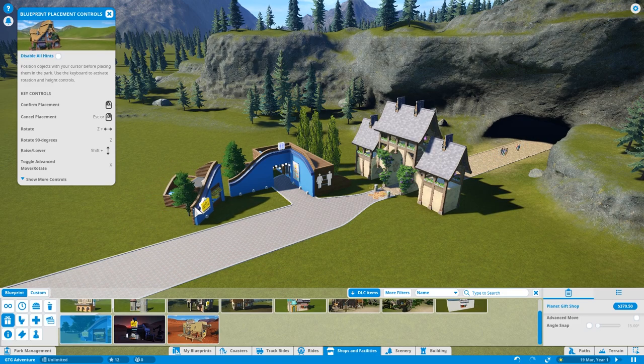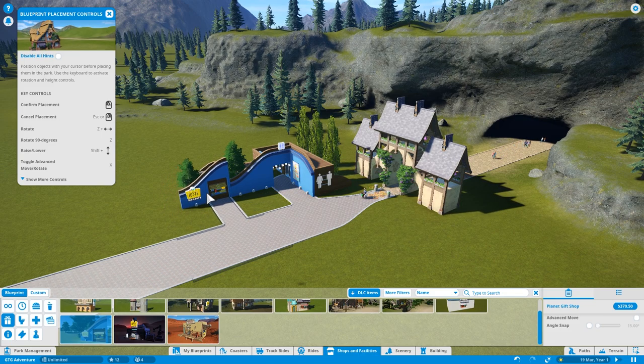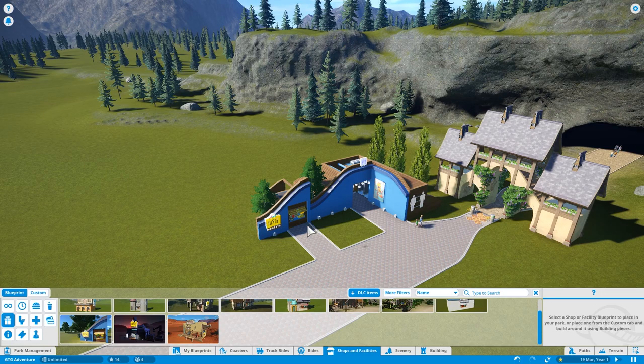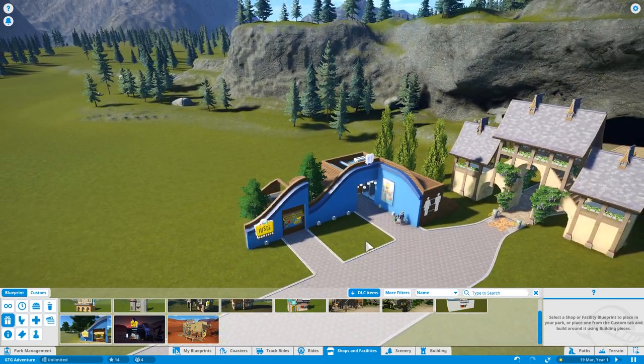Once again it goes round that way - let's spin it round and just pop it on the end of that blue wall there. Perfect. That actually looks pretty cool with that wave effect. There's the Memento shop - that's a pretty cool name.